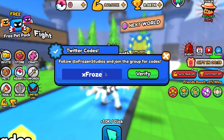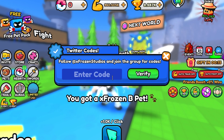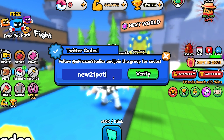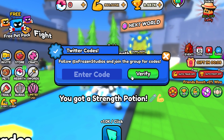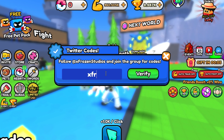This is the next code and it gives you a free pet. This is the next code and it gives a free strength potion. The last code gives you a free pet.